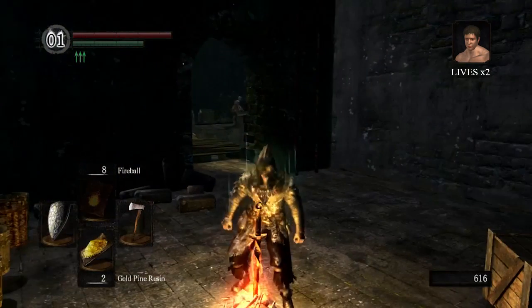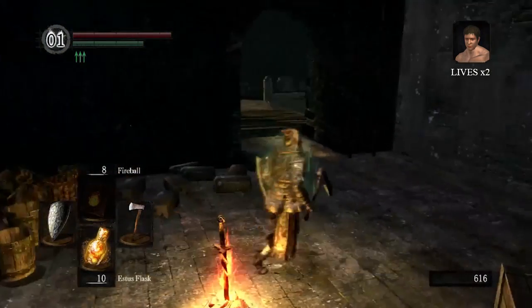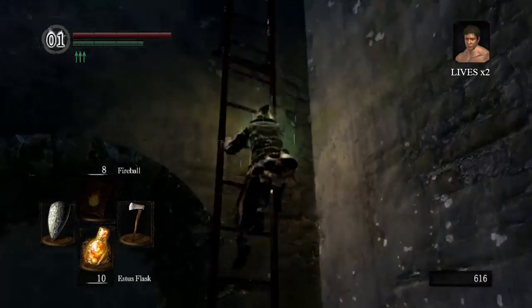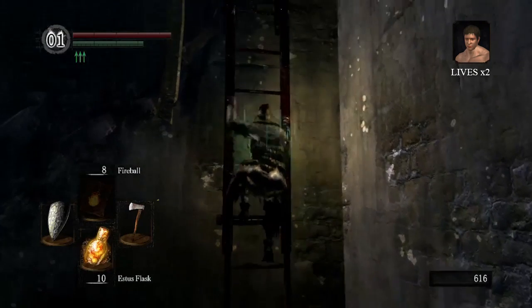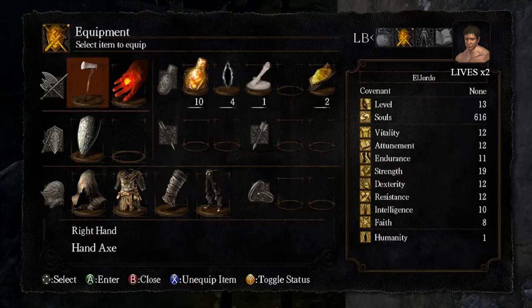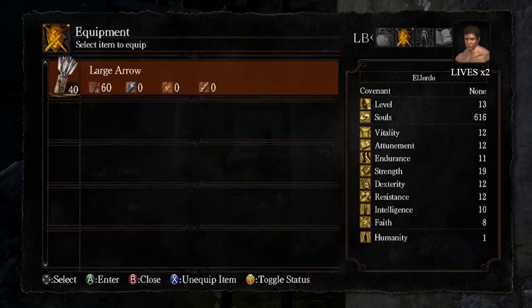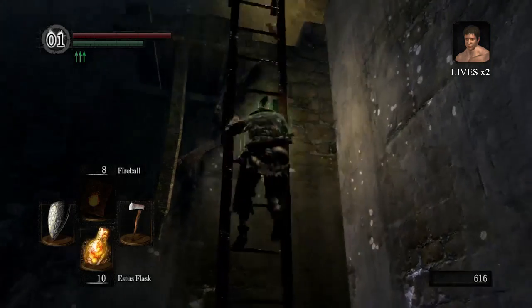Mighty dumb! And also I have my 10 flasks again. Do I have my bow and arrow? Did I actually buy - I did. I bought my short bow. Because I'm good that way. Hooray!